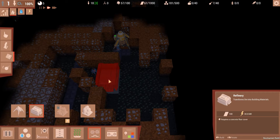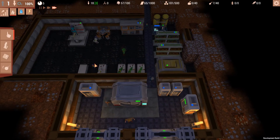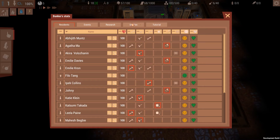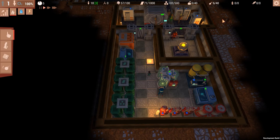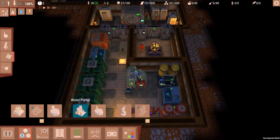That's a problem for later, basically. I need the hundred building materials — I was like, why can't I place it? It's because I don't have the building materials. So let's look at oxygen. I have 19 oxygen produced and 18 used, so I probably want to get a little bit more of that delicious oxygen.